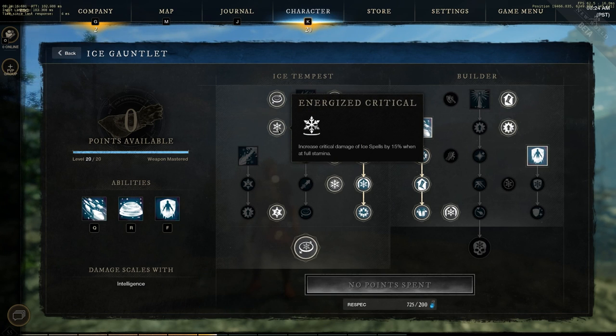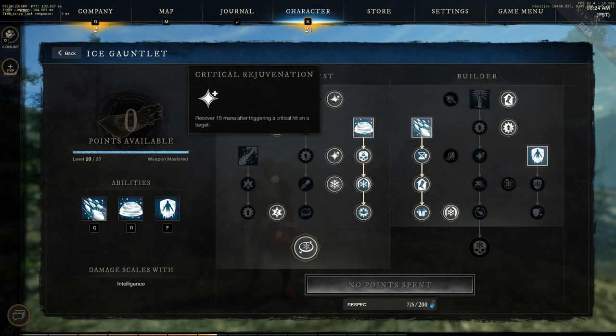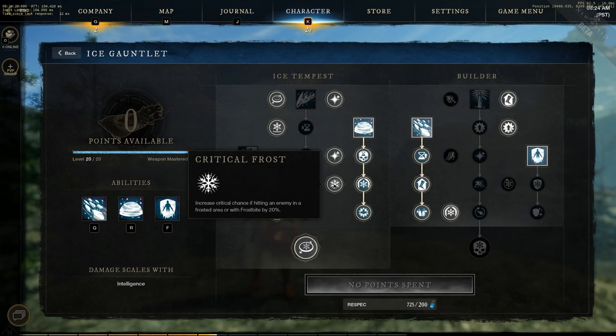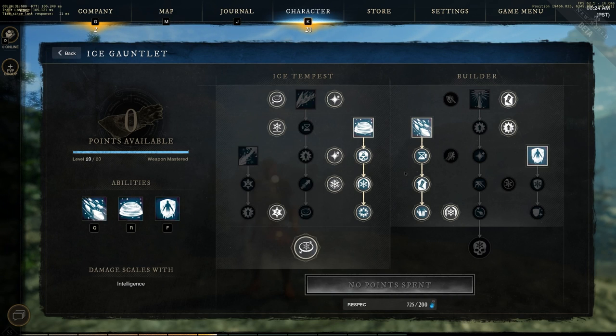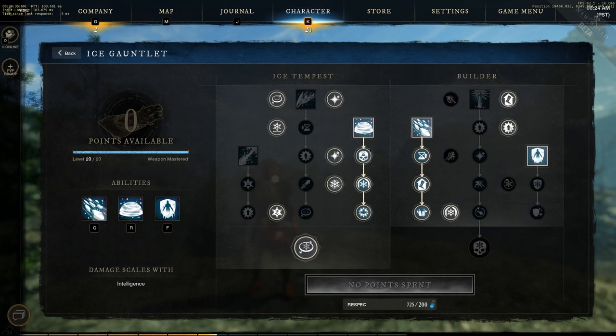Energized Critical is fantastic, Heavy Freeze is wonderful, Critical Rejuvenation is really strong in the game, Gathering Storm helps you maintain mana, and Critical Frost is also great.